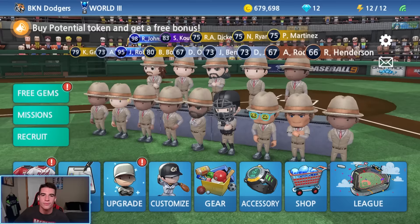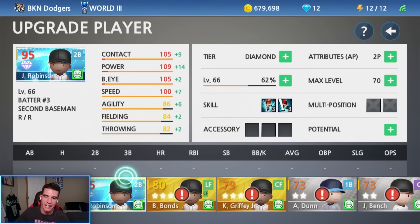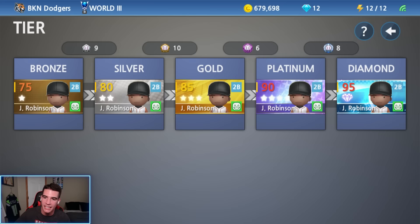Let's go ahead and upgrade these players real quick and then we'll get right into the first World 3 League gameplay. This is what we're working with today: nine silver badges, ten gold badges, six Platinum badges, and eight diamond badges. So we can make a diamond, a platinum, two golds, and one silver. We only have two bronzes left to make silver, so once we get another silver badge, all our players will be silver or better.